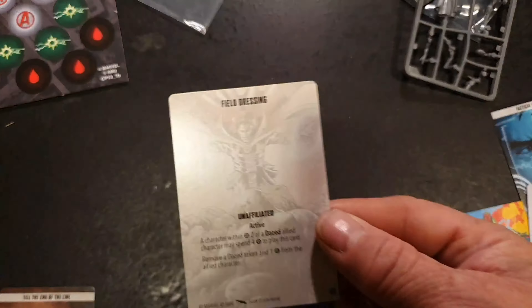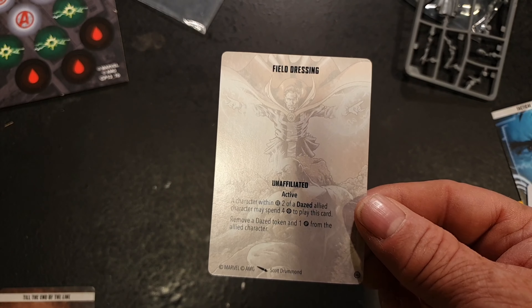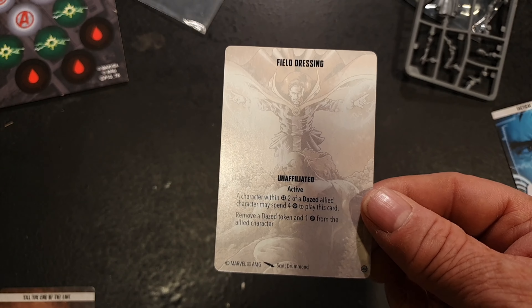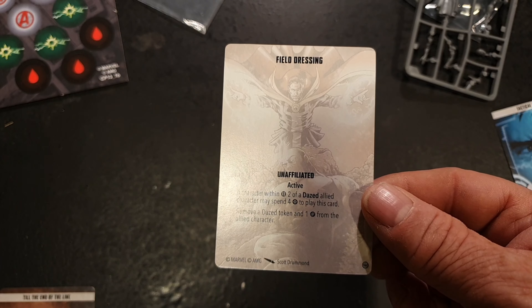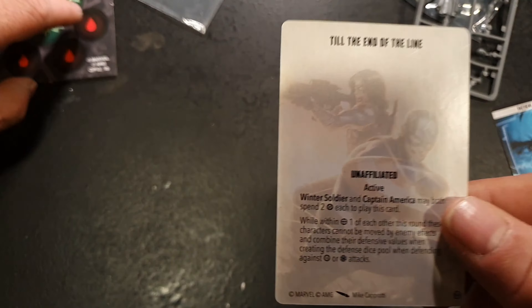Field Dressing is an Unaffiliated active card. A character within range 2 with a dazed allied character may spend this card. Remove a dazed token and one wound from that allied character. So basically it's another health restore.